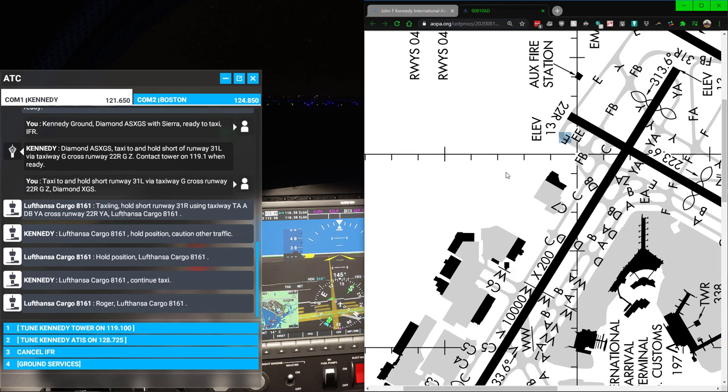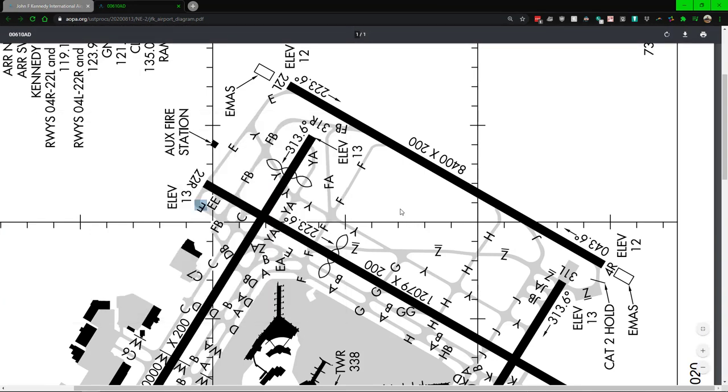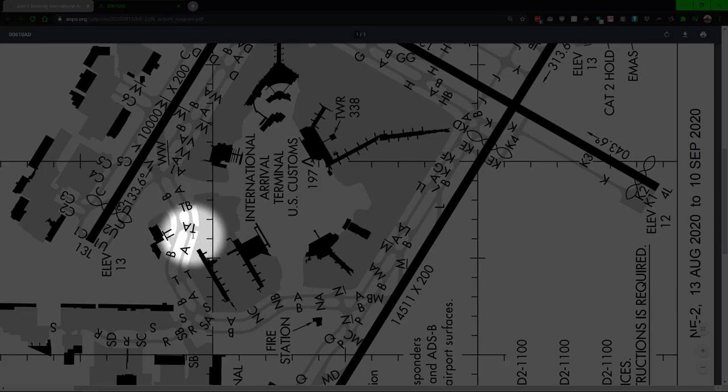That way you can easily pull it up and reference it. In the real world, what many pilots do — because you know what airport you're taking off from and what airport you're landing at — they print the actual diagrams so they can quickly reference them. Now this might seem like Greek, but I'm going to try to help you out. I took a screenshot of the important bits. Basically what we have here starts at TA. So what is TA? If we take a look and try to find A or T, we found A pretty easily because it's nearest, and we just follow the road down until we find T — and where TA meets, that's TA.